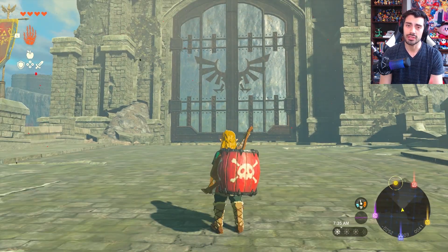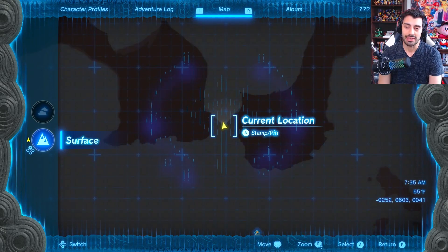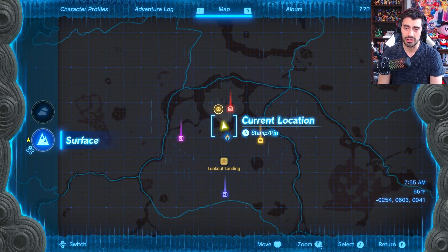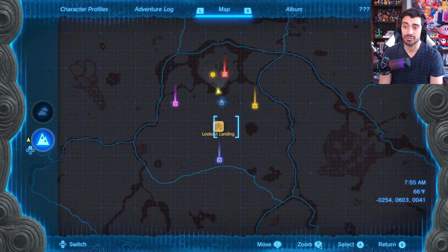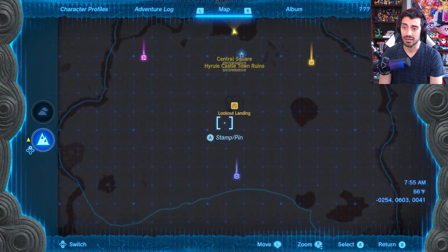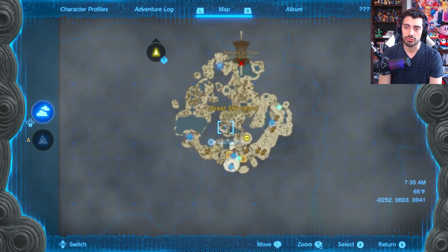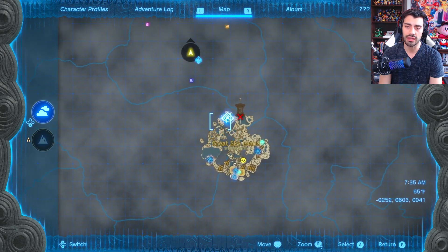The only requirement you need to get the shield is just finish the Sky Islands. That's all you have to do. As you guys can see, I haven't completed anything yet. Lookout Landing, I literally just got there. I didn't do anything else. So you just need to finish the Great Sky Island.